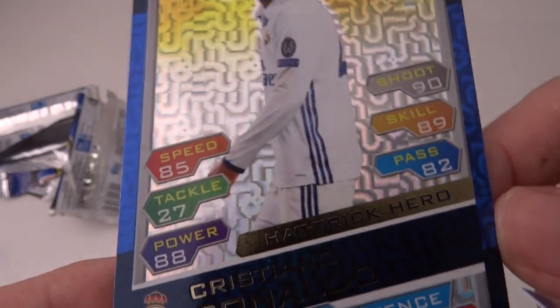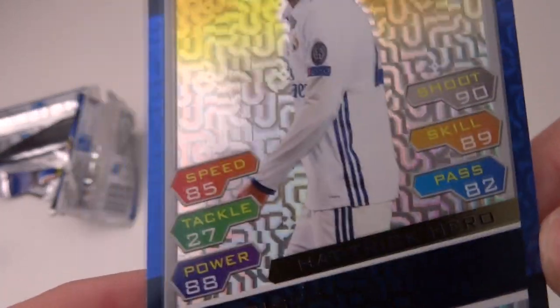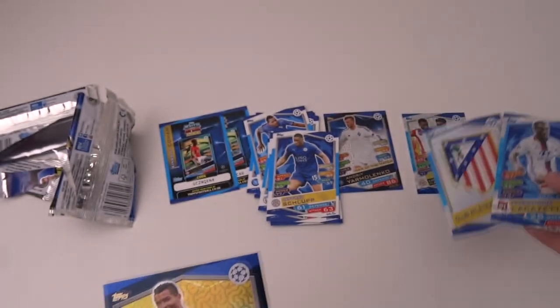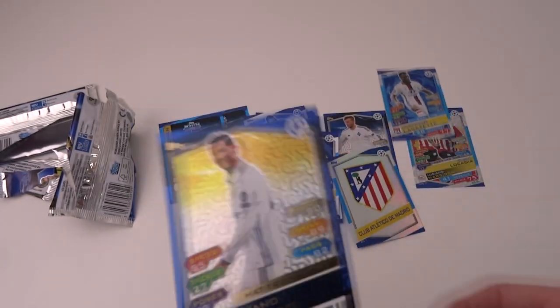Obviously 90 shoots, 88 power, just a cheeky 85 speed, 89 skill, 82 pass. What a card — Hachigero Cristiano Ronaldo. That is a superb pull. I'm chuffed. Look at that — 1 in 20 packs these bad boys are.